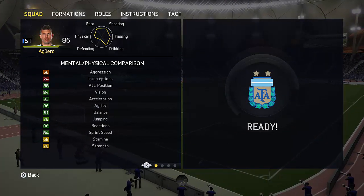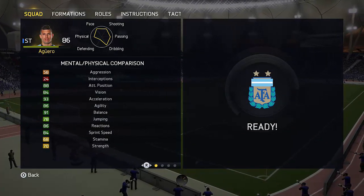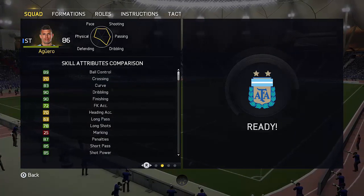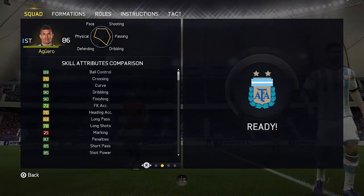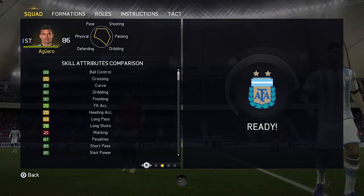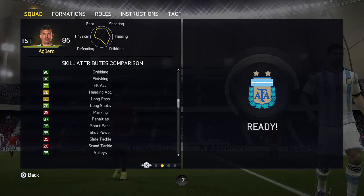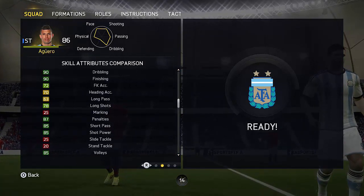Let's have a look at some of the in-game stats. I want you to look at that 70 strength — for me his strength didn't feel that great. His balance was awesome and he always stayed on his feet, but he got pushed around a lot and did get bullied by defenders if he didn't beat them for pace. As you can see, 90 dribbling and 90 finishing looks absolutely awesome, and 85 shot power looking great — he really is good at finishing.